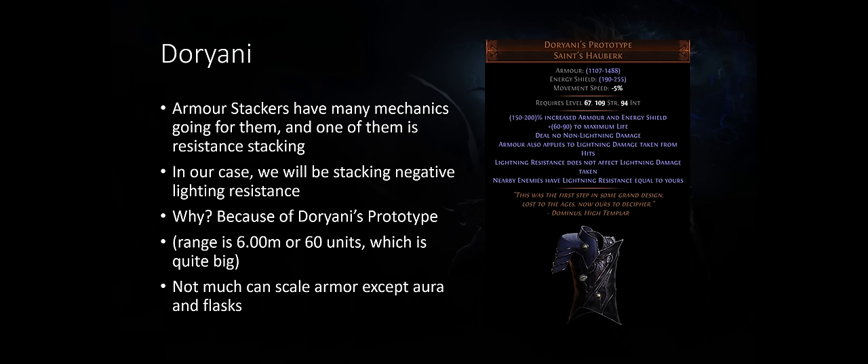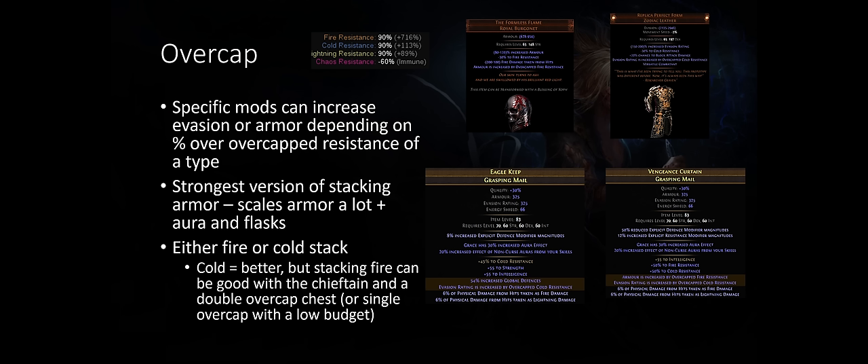On Doriani types, there are not many ways of scaling armor except with aura effect and flasks. The Overcap setup involves getting the most amount of resistance overcap to effectively become a resistance stacker. There are mods on a helmet or body armor that increase your armor if you have overcapped fire, or increase your evasion rating if you have overcapped cold. The best would be overcapped cold because evasion can double dip on the armor. The goal is to get a lot of armor and thanks to evasion and that elemental resistance, you're multiplying your armor by five, six, or seven times.